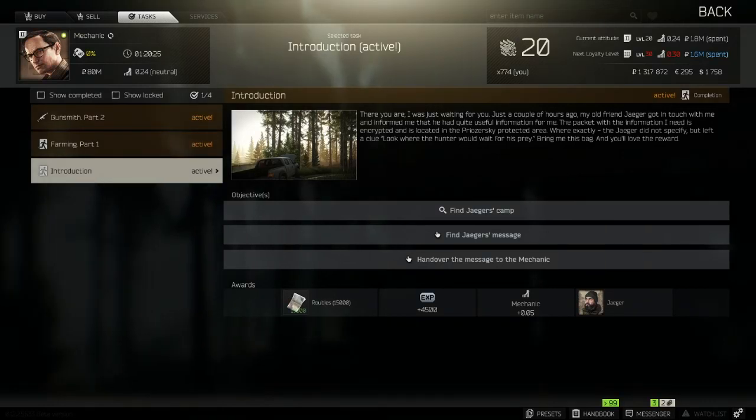How you unlock Jaeger is you have to do the quest for Mechanic that is called Introduction. The only way you can get to this quest is by first doing Gunsmith Part 1, which I have a video on the channel covering. The link for that will be in the description, so make sure you go watch that if you don't know how to complete it.